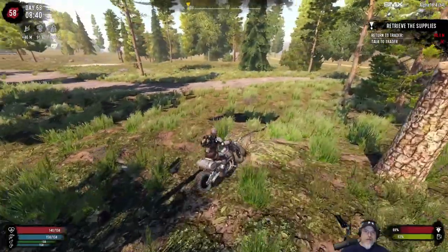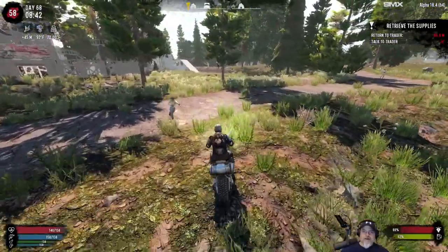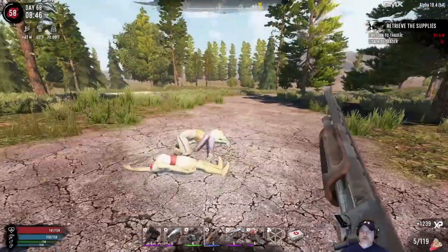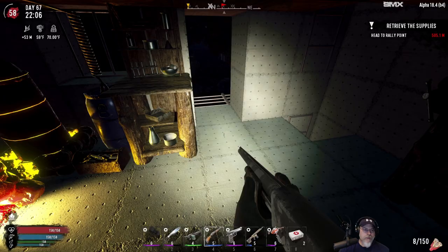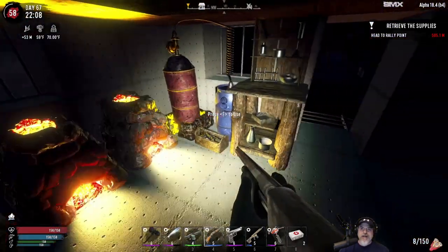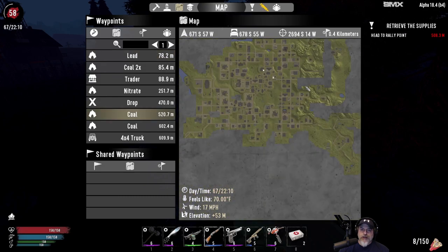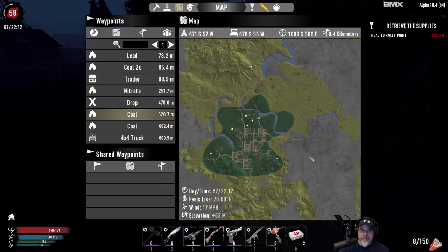Welcome back everybody to Seven Days to Die, I'm An Old Guy Gaming and this is the Wasteland Survival Series, where we play on insane difficulty with zombies set to nightmare speed. We play on a map made up almost entirely of the wasteland biome generated by the Nitrogen world generator, but we do have a little small green biome where we currently have our base.